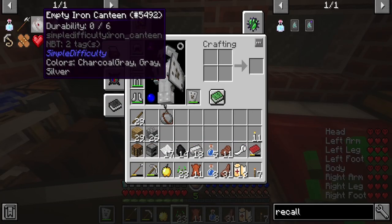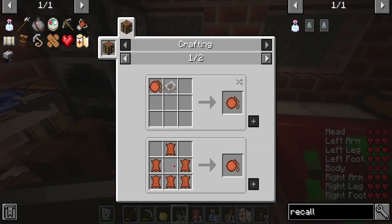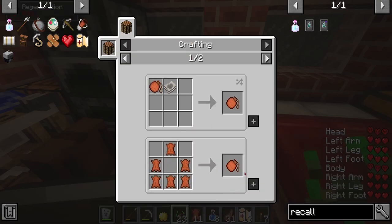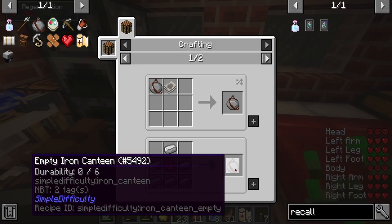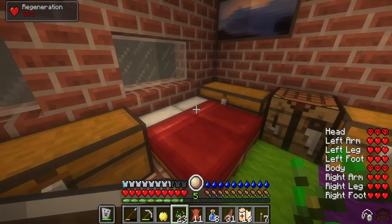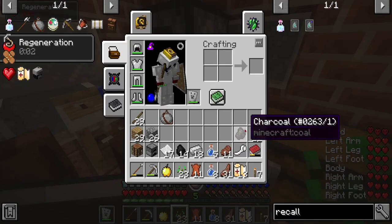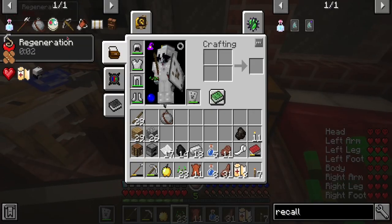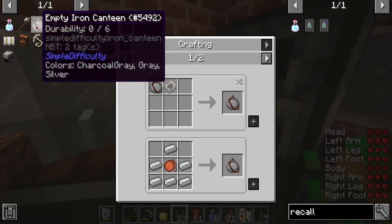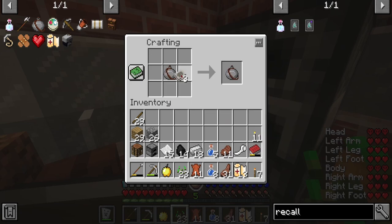Anyway, let me show you some stuff. So basically what I'm doing right now is making this empty iron canteen, which costs leather to make - to make the empty one. And then after that you need to surround the iron to make the empty iron canteen. So we got that, and now I'm on my way to make the charcoal filters. I have my charcoal and paper in my inventory, so now I'm gonna go ahead, make the filter, and combine this.